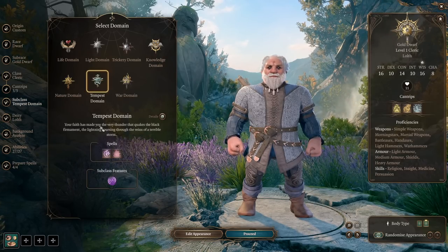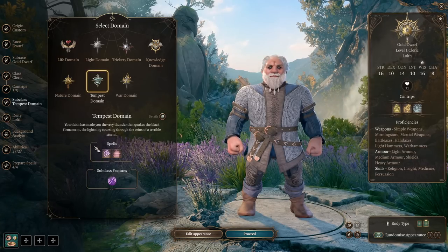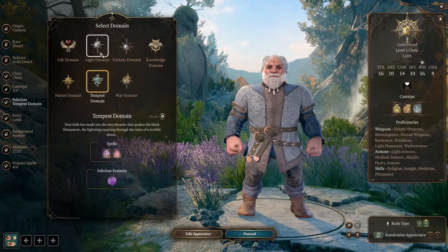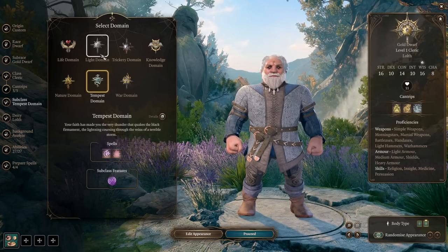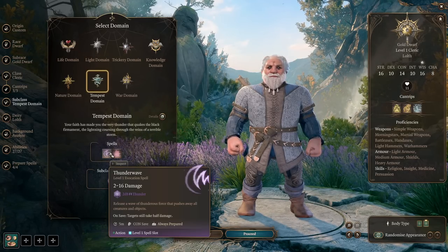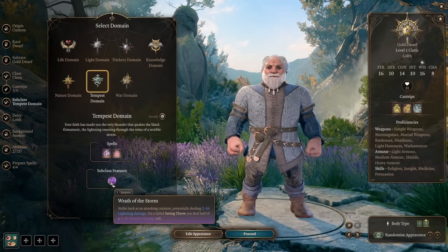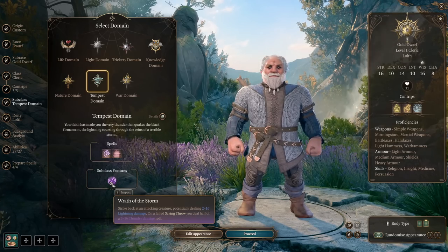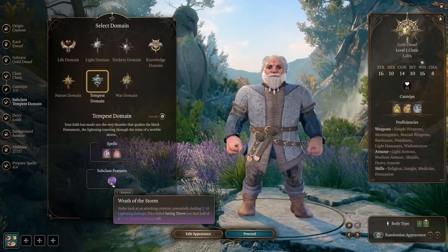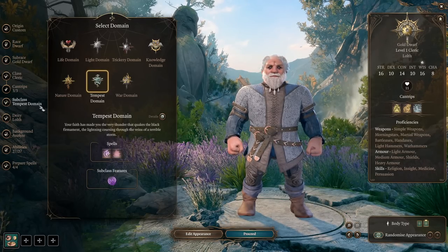Our subclass is Tempest Domain — a very cool cleric that has some really nice unique features. Just like Light Domain Cleric gets Fireball and Fire Magic, Tempest Cleric gets Thunder Magic. First of all there's Wrath of the Storm: when someone attacks you, you potentially deal 2d8 lightning damage, or half. Additionally you get domain spells like Thunder Wave and Fog Cloud.